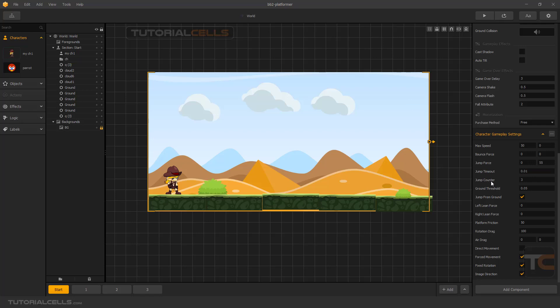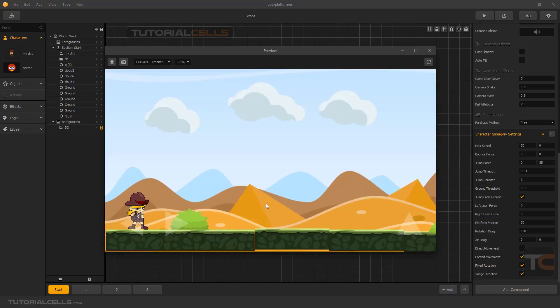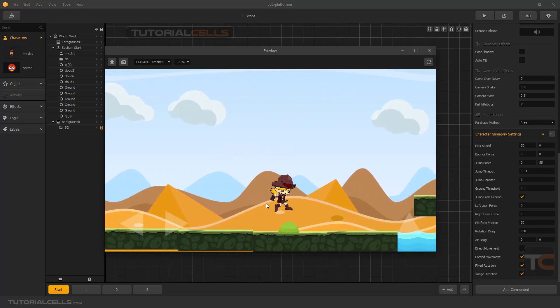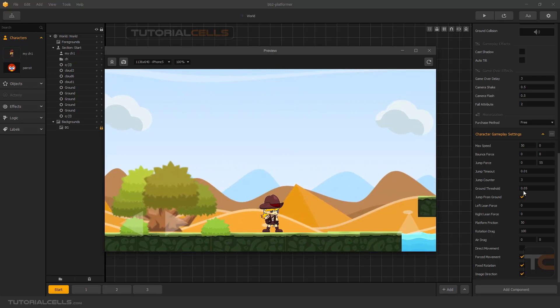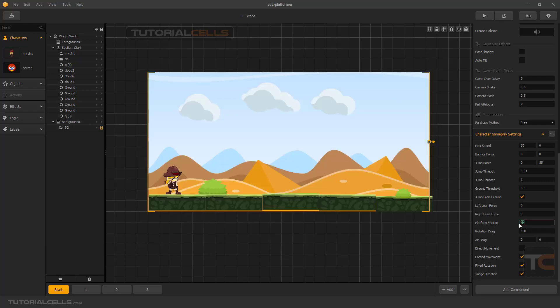If you hit the ground, the jump from ground is active and you can jump again to reset. We have something called jump counter — you can jump three times in the air if you want: one, two, three, then hit the ground and it resets. You can jump three times again. I'll explain ground threshold in the next lesson on character settings, as well as leftly enforce and rightly enforce. Platform friction is very important when we have something like a rail, bicycle, or car character.